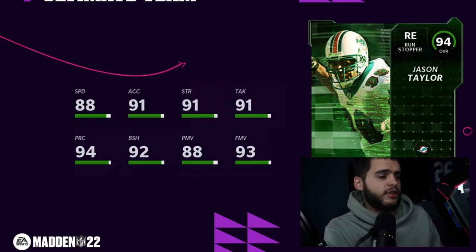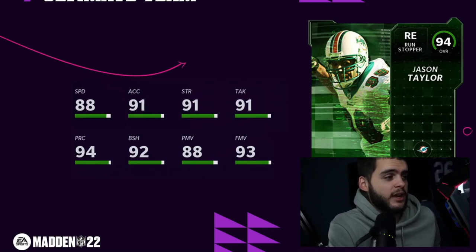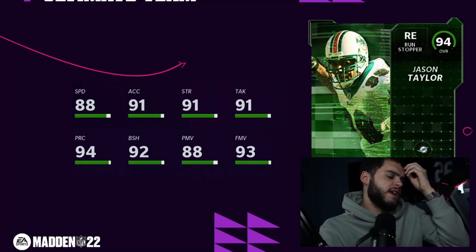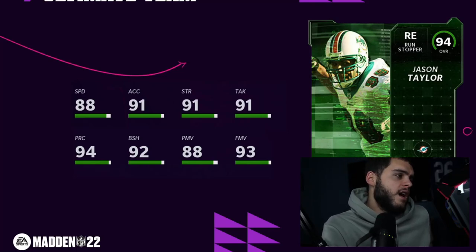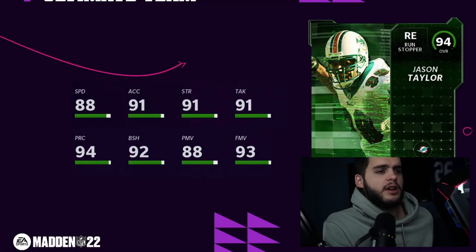Jason Taylor, end for the Dolphins — always super athletic. 88 speed, 91 acceleration — that's really good. 91 strength, 91 tackle — that's elite. 94 play recognition — elite. 92 block shed, 88 power move, 93 finesse move. Powered up he'll get 89 speed, 92 acceleration. He misses 90 power moves by one but he has the finesse, so we're fine. Jason Taylor is going to be a top tier card as per usual.